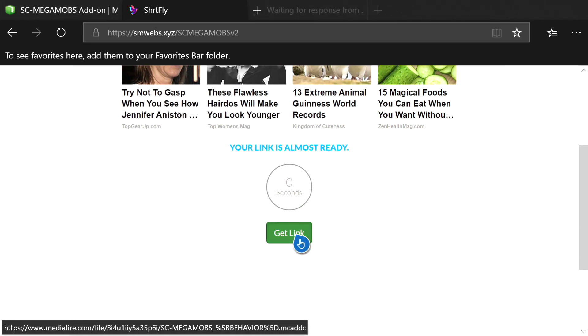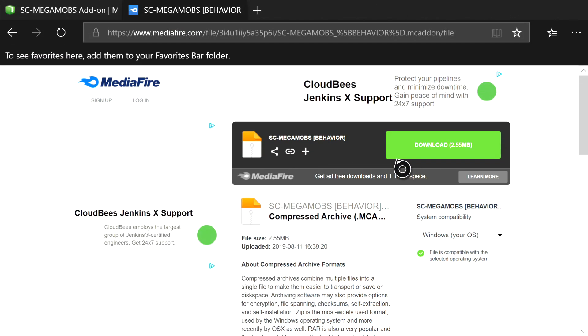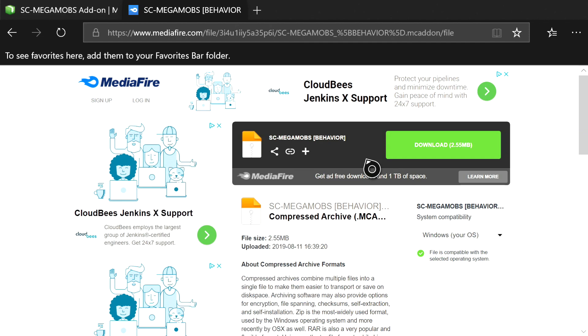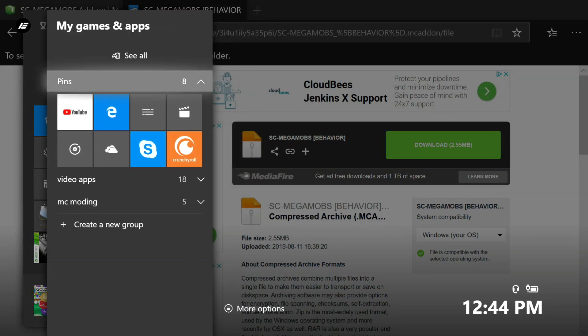Once that's done loading, click Get Link. A new tab will open — you can close that. You should now see the Mega Mobs MediaFire page. If you're having trouble getting to the MediaFire link, it'll be linked in the description — just open this YouTube video on Microsoft Edge, go to the description, and click it. Once you're on the MediaFire page, hover over the big green Download button, press the Pause button (the button with three lines), and then copy the link.